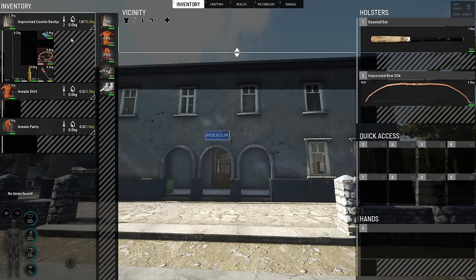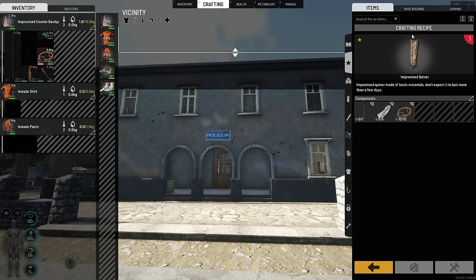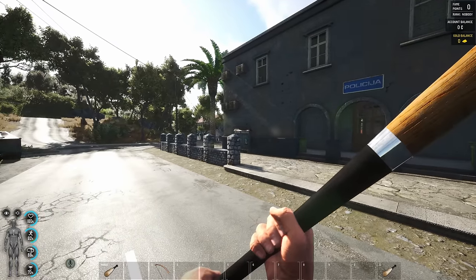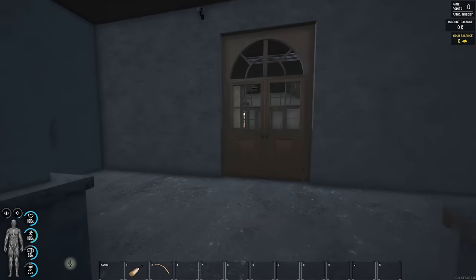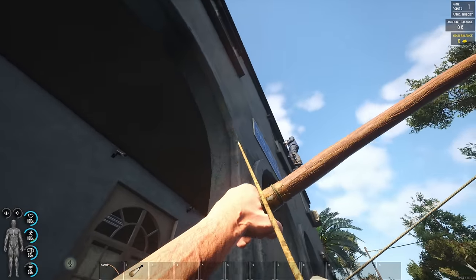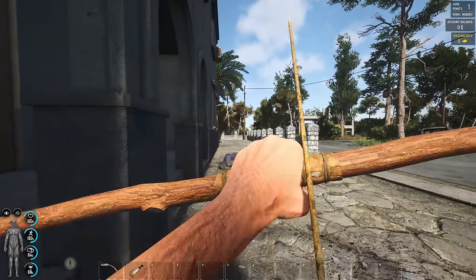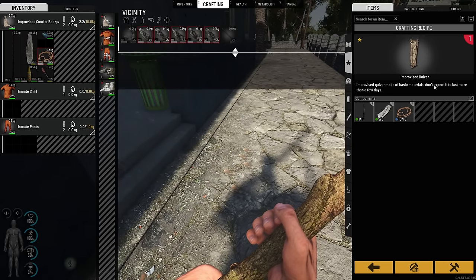We're almost done. To make the improvised quiver we need five rags and a long stick, and then we got everything to start. We also found a baseball bat — I think this will be pretty good to fight with. Now we do actually have a police station right where we spawned, so let's check this out. We got the long stick, we got the rags from the zombie I killed, and we can make the quiver — finally!